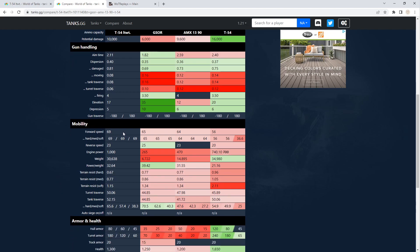Speed — this thing is actually faster than everything else and maintains its speed better. Of course the medium tank doesn't maintain speed over soft terrain quite as well, but you can definitely get into position faster than these other two.